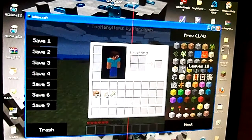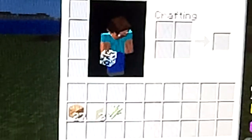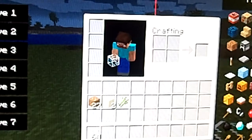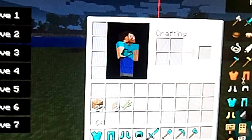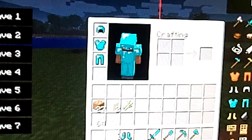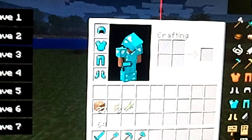OK, look — I'm going to take some glass. It's right there in my inventory. Let's say I want to get some diamond armor and some diamond tools — right there.